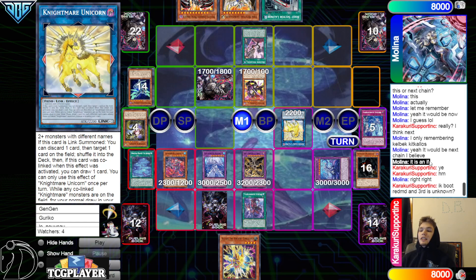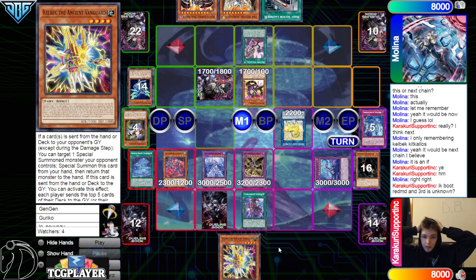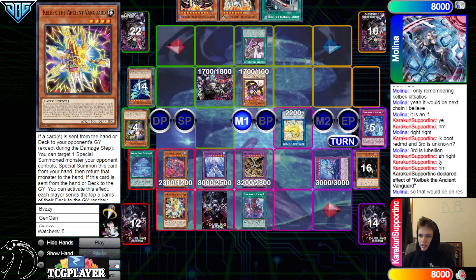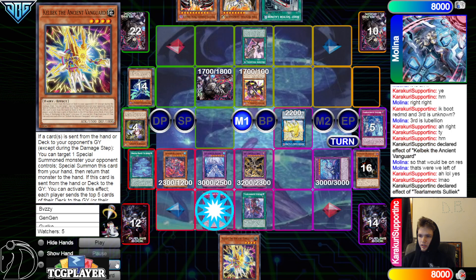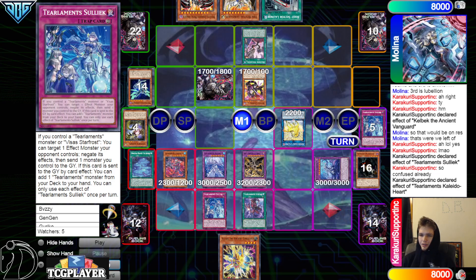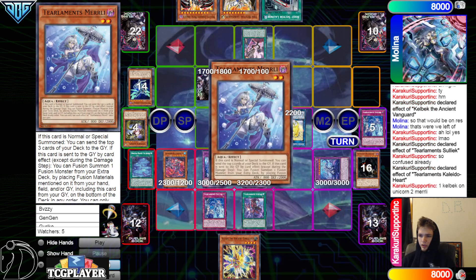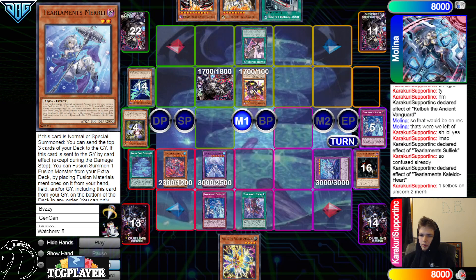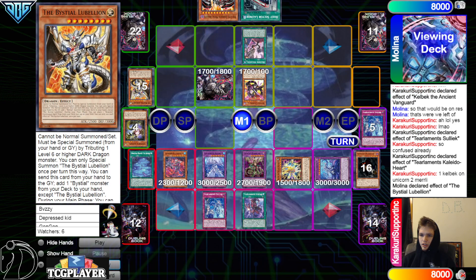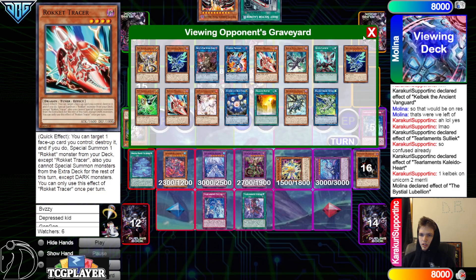Kelbec and Rukalos — yes it'd be on the next chain, it's an if. I hate when people say that — if this card was a when or an if, it's just on the new chain. So they select to negate Unicorn, send Kaleido.